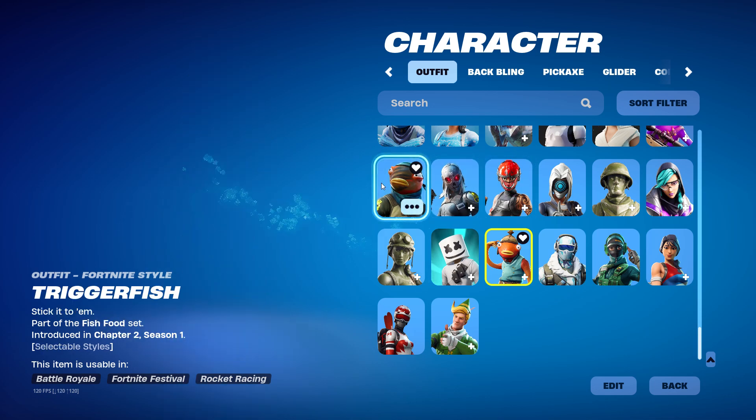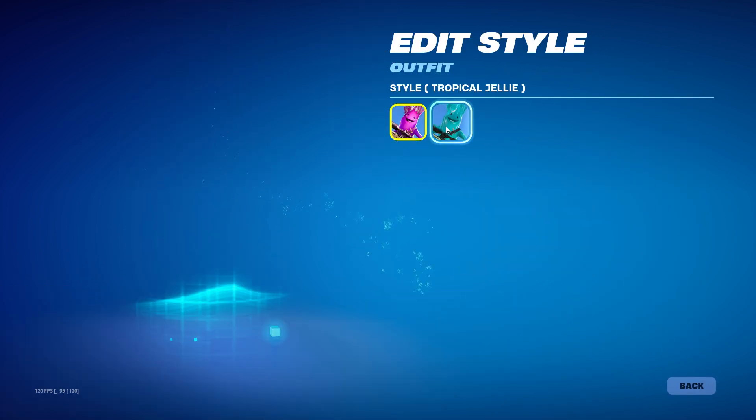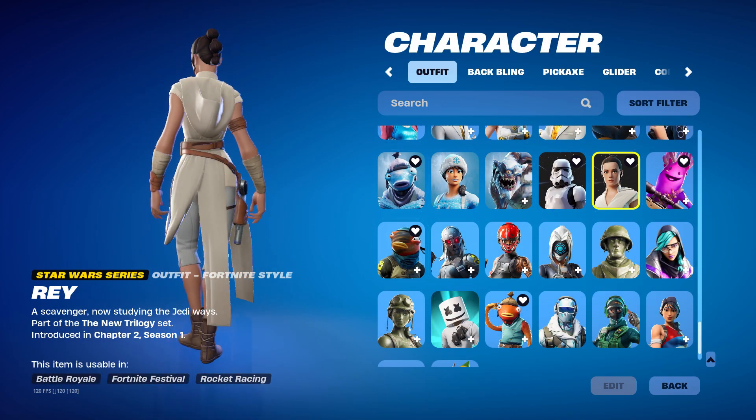Zadie — just a normal sweat skin. And we got another Fishstick to complete the set. We got Jelly — I have the blue style, I got it when it came out. Tropical Jelly — she came out in Chapter 2. I got Ray, pretty cool skin, I mained it for a while.